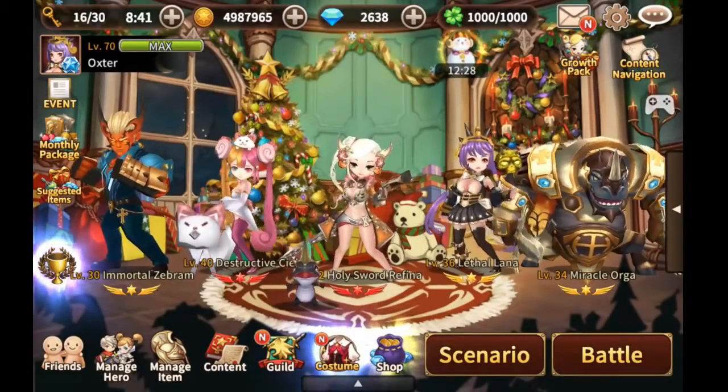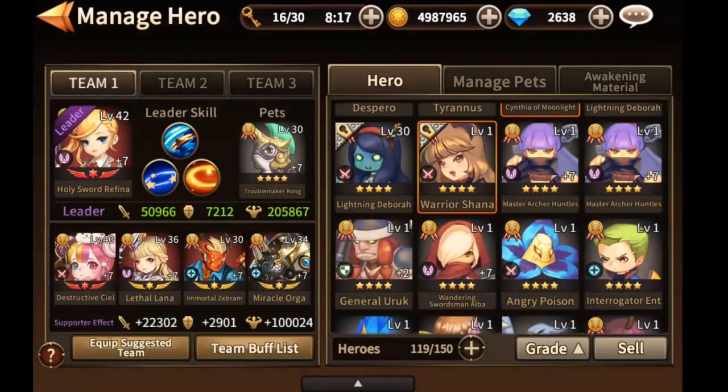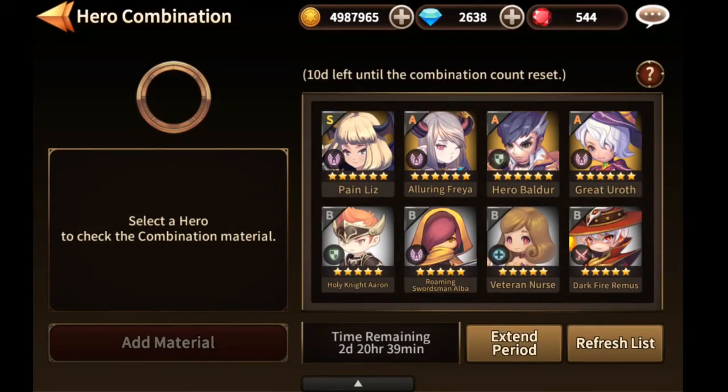Now let's talk about hero transcendence. If you are going to use 4-star heroes to evolve them to 6-star in order to transcend, don't do that. It's going to cost you the same 200 rubies but more than 1 million coins, because you are going to need a lot of 2-star or 3-star heroes and the gold to upgrade them. In that case, just play normally so you only spend 200 rubies. Also, don't use special hero combinations, because if a good hero appears when you are out of combinations, you are going to regret it.